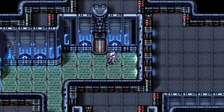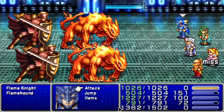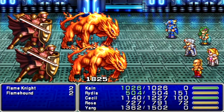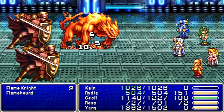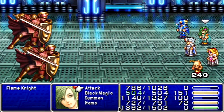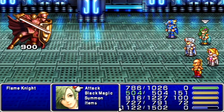There's a new enemy I want to find around here — Flame Knight! With Flame Knights, you could use Toad on them if you really wanted to, but since I have the ice weapons now, I don't really care because I can one-shot them.